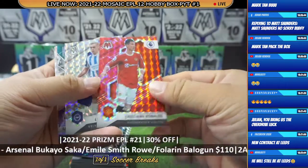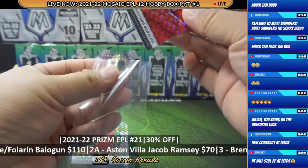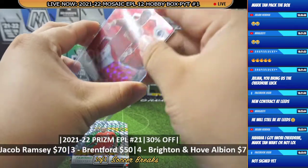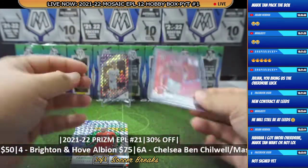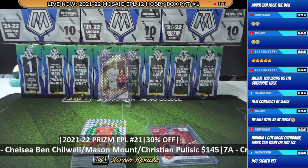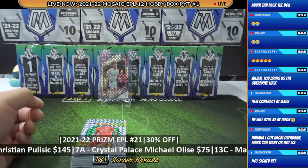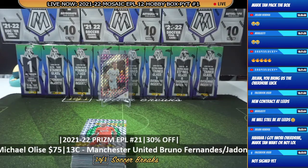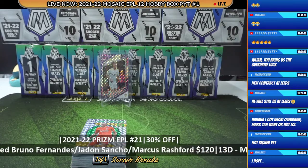Oh nice — Cristiano Ronaldo, Leandro Trossard, and Fabinho! Look at this rate — Ronaldo! Congratulations to So Wing Hang with the Ronaldo spot. Very beautiful. Also, picking up spots in the next break — Prism — 30% off on all the remaining spots in Prism.